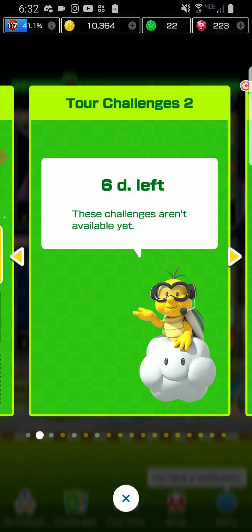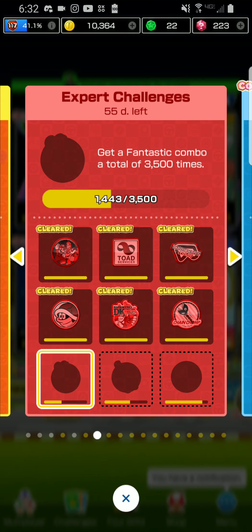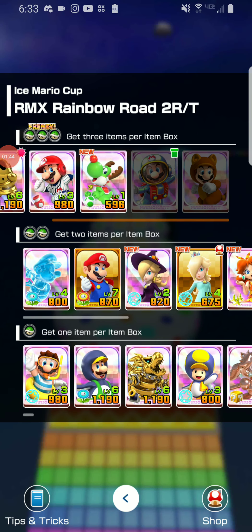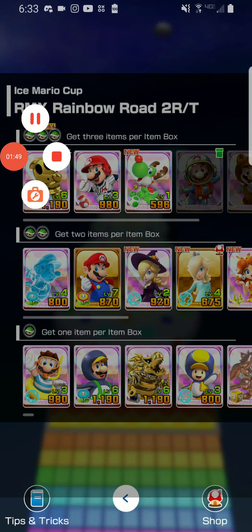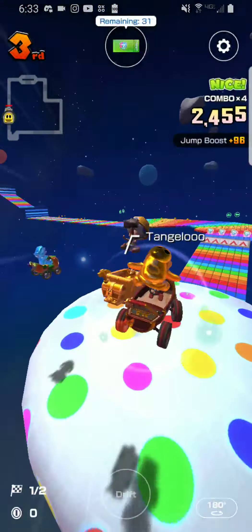Next challenge is to get a fantastic combo five times. I'll show you how to do a fantastic combo. I have three out of the five characters for just this course — this is a good character to use. What we need to do is get a combo count of nine, which is how much you need.